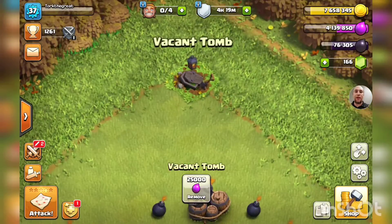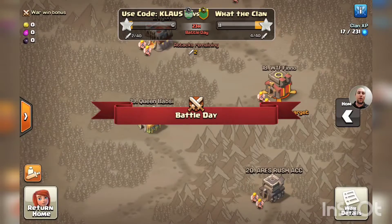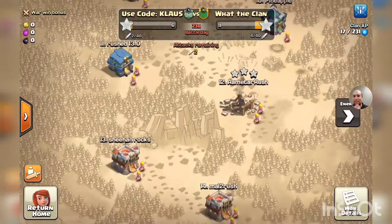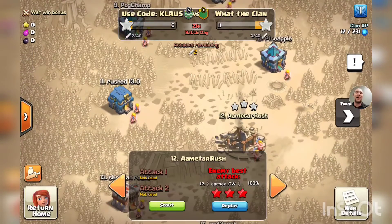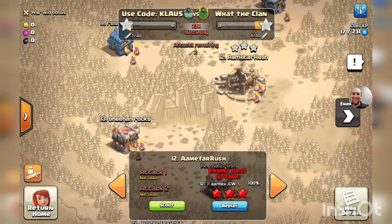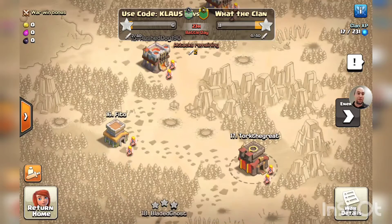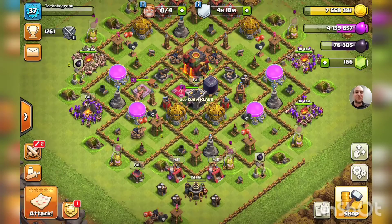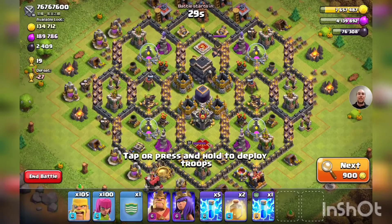Check out the new vacant tomb display. We're also in war with the clan — use code Klaus. We're number 17 on the list. Looking at the war matchup: a bunch of Town Hall 13s and 12s at the top, then 11s, a Town Hall 8, and then me — a Town Hall 10. So we're rushing but we're also in war. I wasn't anticipating that, but we'll see what we can do. We can try to get the two-star.